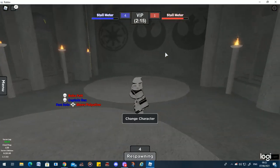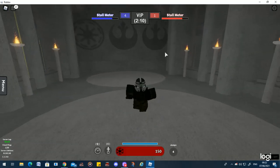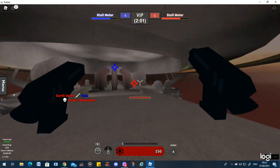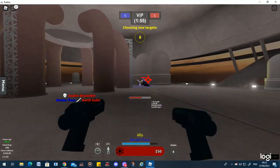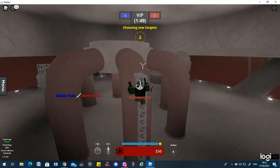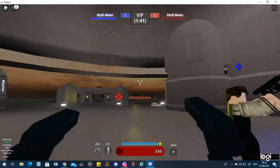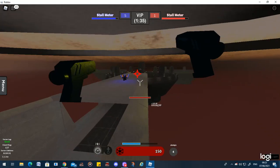I found that certain abilities sometimes require you to press the button twice to actually have them happen. Also, if you're wondering how certain abilities work and you're not getting the full effect, some abilities require you to hold down the button. That really got me when I was playing with Palpatine and using his default lightning — I was wondering how other people were using it for longer duration. When you know how to hold the button down, those abilities will be way more useful than they ever were.